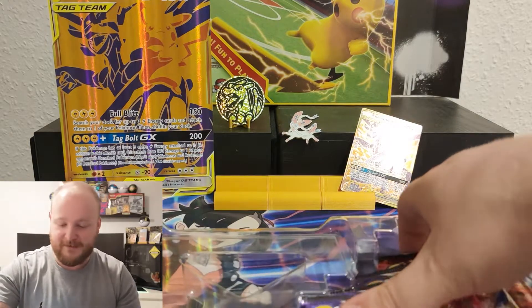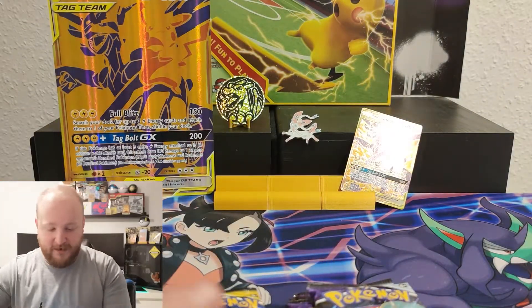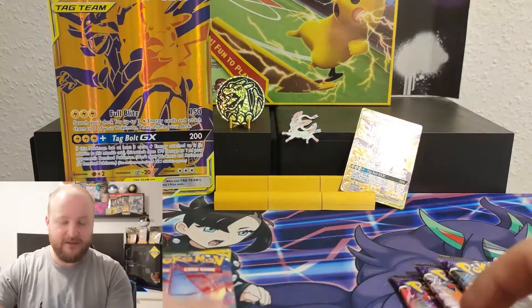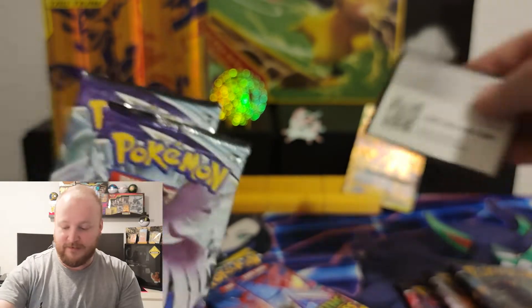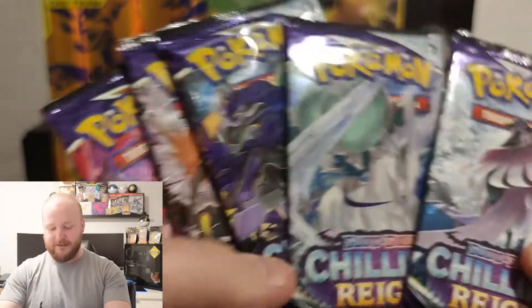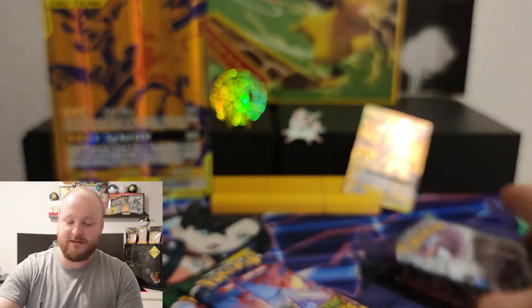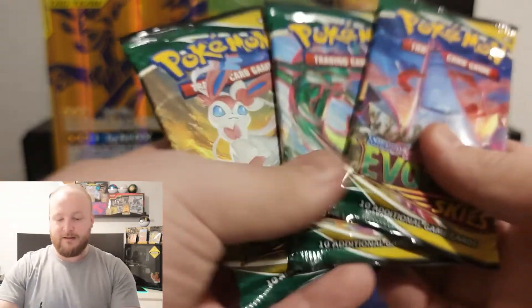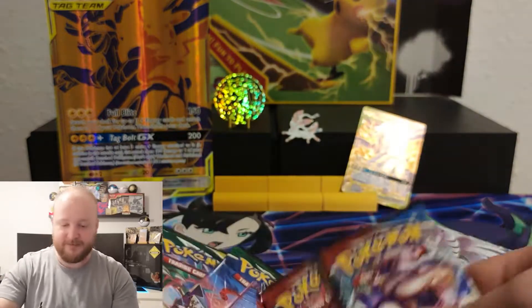We have 10 packs — do you think we're gonna get something awesome? I have a really good feeling about this box. Five packs here, five packs there. We have Chilling Reign, Battle Styles, and Evolving Skies. If you're hunting art sets, I actually recommend getting one of these boxes because you get a whole art set of these included, and you'll likely pull at least three out of five from the other set too.